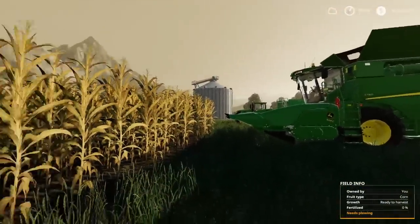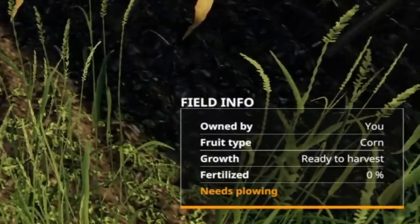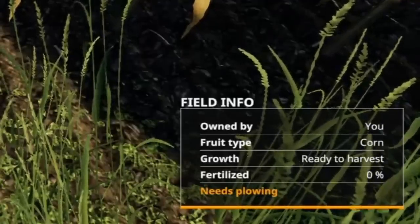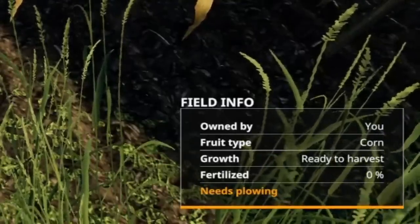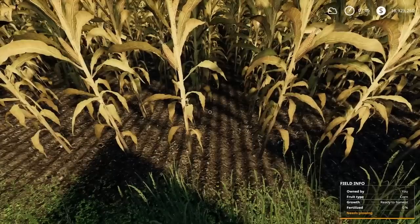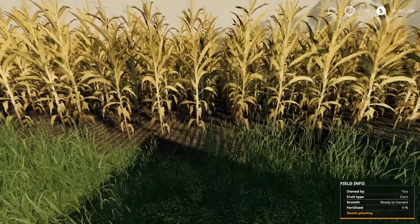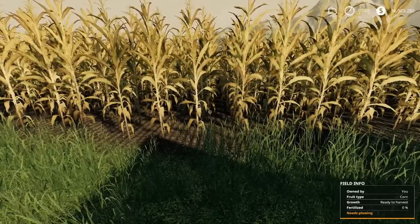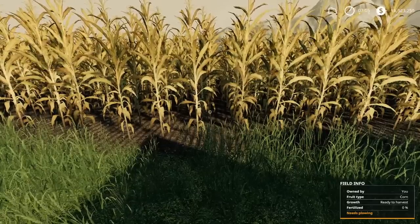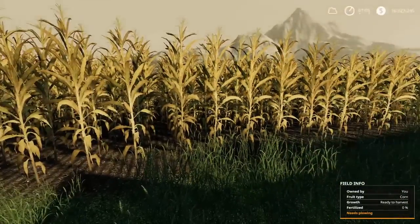I'm on field 19, which is next to the start farm. At the moment this field has got corn in. It's ready to harvest. It has not been fertilized at all. It does need ploughing. There's nothing come up about lime yet. I've turned weeds off, so basically it's got nothing — no lime, no fertilizer, nothing added to improve the yield. Apart from the ploughing aspect, there are no negatives either. There are no weeds. So I'm going to take this as my baseline.